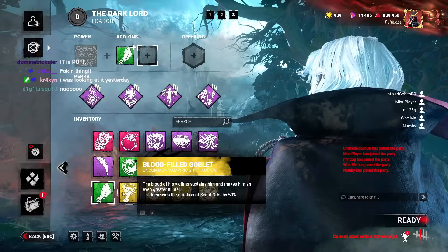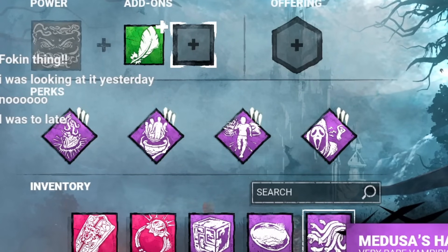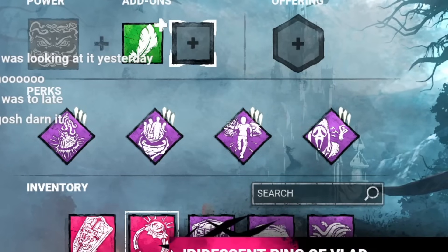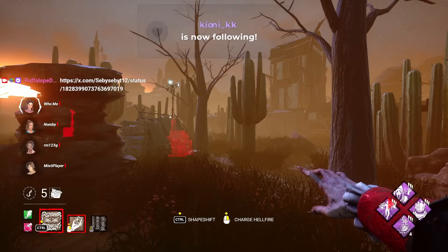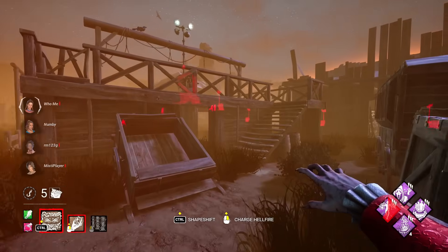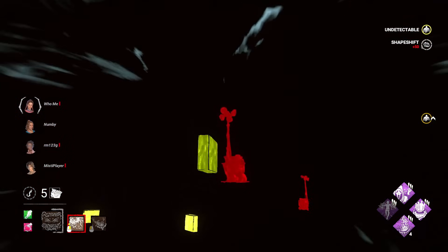For the second and final build, it's just a normie one — using three aura reading perks and Pain Res to slow the game down a little bit, alongside two Hellfire add-ons. The idea is that whenever they vault a window, you're going to see them, and you can preload your Hellfire to hit them when you get close. You'll understand by watching the game.